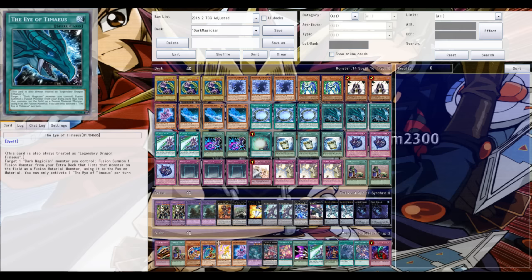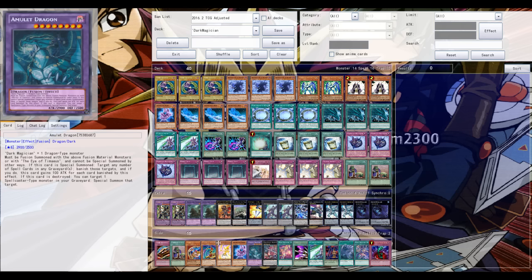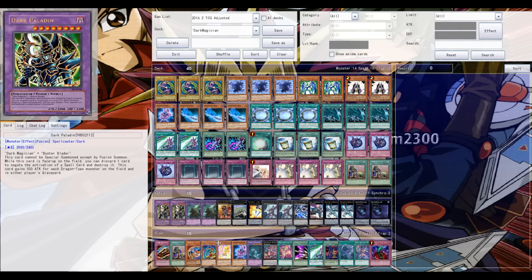Currently running three Eye of Timaeus — for me it's definitely one of the MVPs, instantly going for Dark Paladin. Dark Paladin negates spells from the opponent, which is definitely MVP if you're playing against pendulum-based decks, so that's why I'm playing three. It's also searchable with Rod so you might cut it down to two. I'm not running the Amulet Dragon in the extra deck — most of the time going for Dark Paladin is much better. The extra deck is really tight.